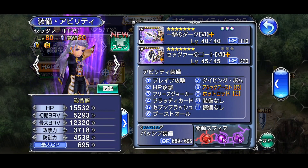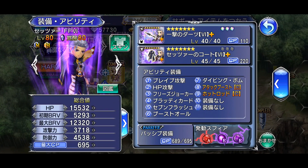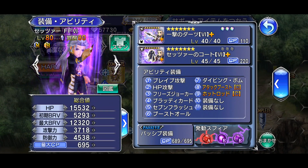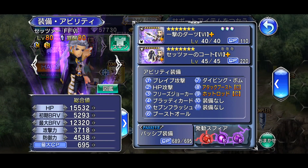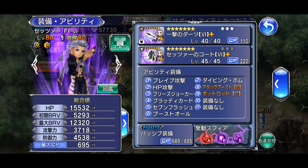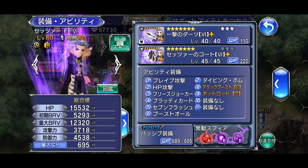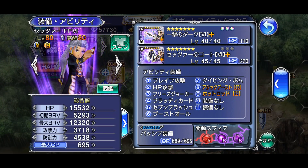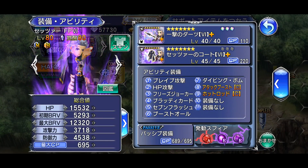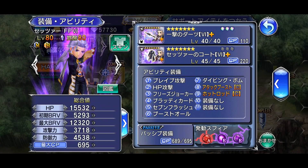Setzer's LD ability is strong — if you're going to pull for it, go for it. If not, it does come back later so you'll have another opportunity to pull for his LD ability. If you enjoyed the video, please like and subscribe for future Opera Omnia content, and let me know in the comments what your pull plans are for Setzer's upcoming LD weapon release. Thanks so much for watching, and I'll catch you guys in my next video.